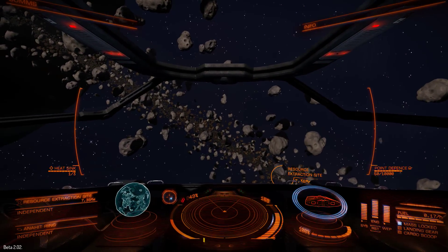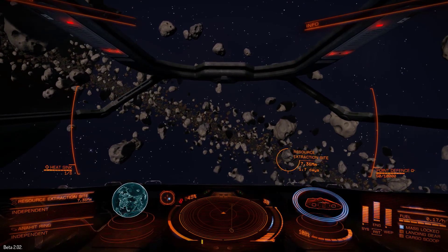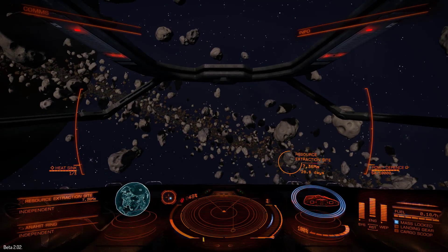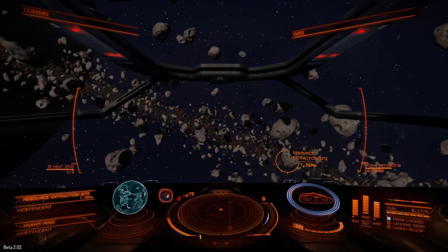But we can maintain speeds higher than that, so long as we just keep going in a straight line. And here's what we need to do: go over to the modules panel, and get ready with your thrusters, because you're going to need to turn them off.